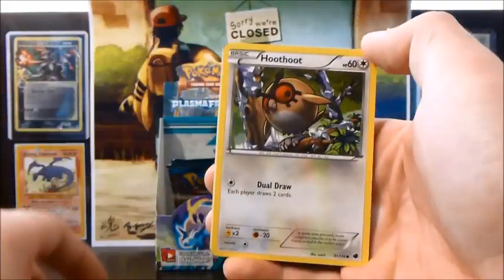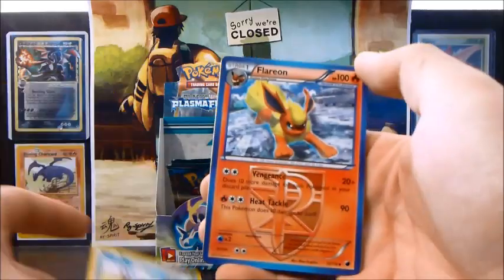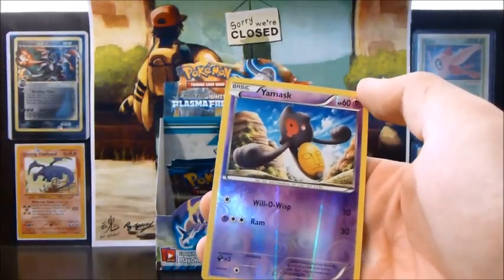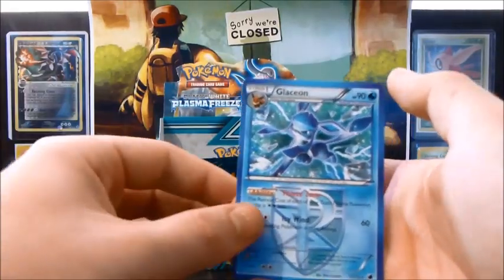Alright, so we have a Trico, Hoothoot, Eevee, Dratini, Wooper, Flareon, Seedra, Mawile, a Yamask Reverse, and a Glaceon Rare.